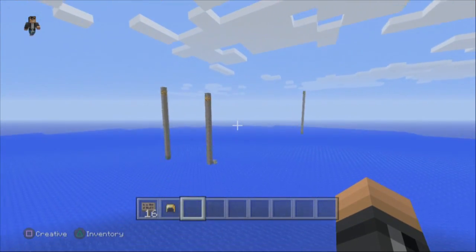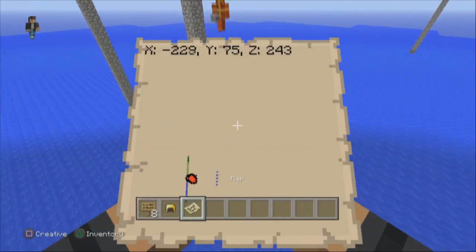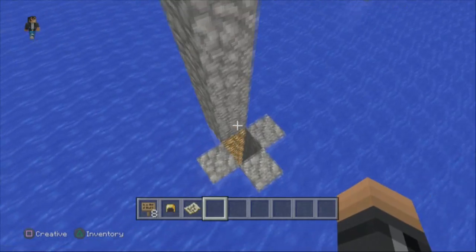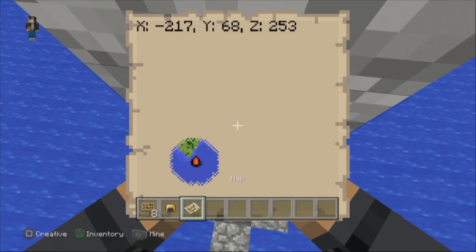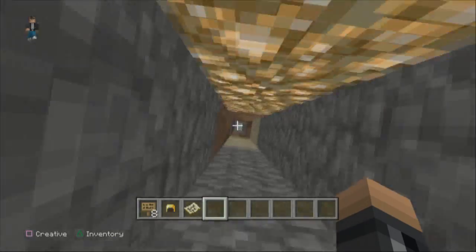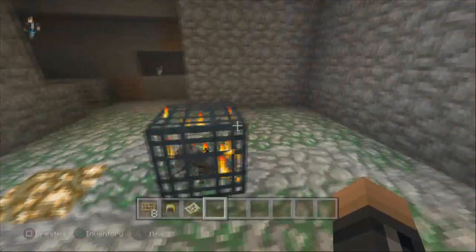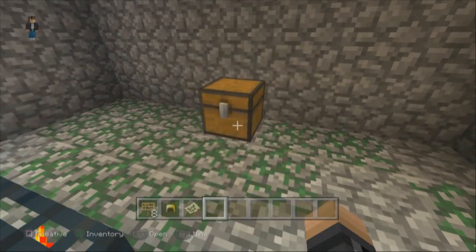I'm going to go floating down here and pull up my map. We're going to go right over here first. And we go on our coordinates — you can see where we're at right now. And then we're going to drop all the way down here. So we have the spider spawner down here. That's pretty awesome.